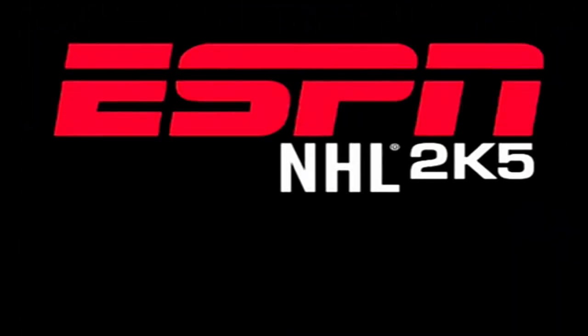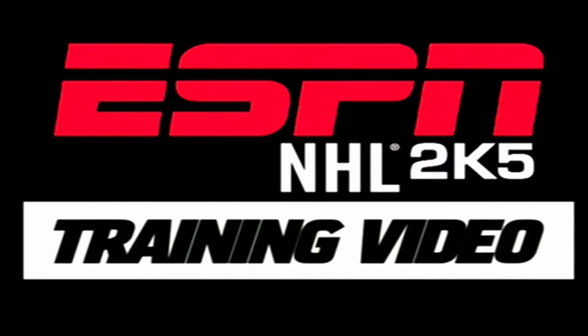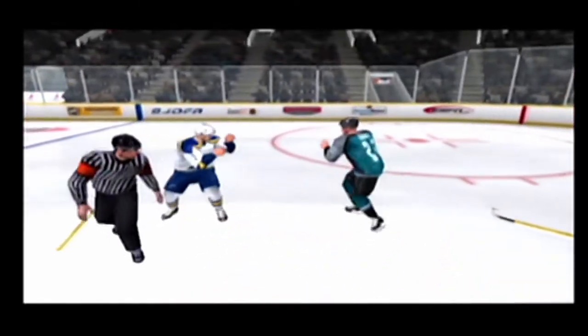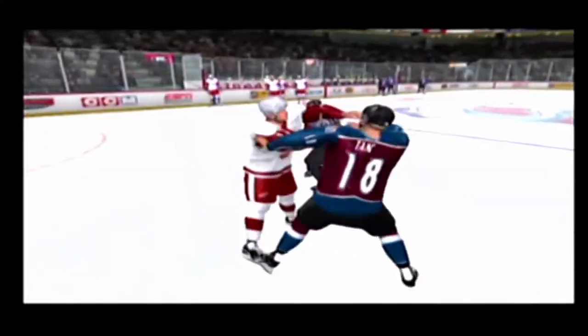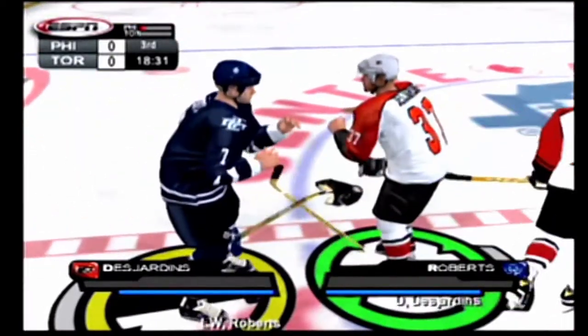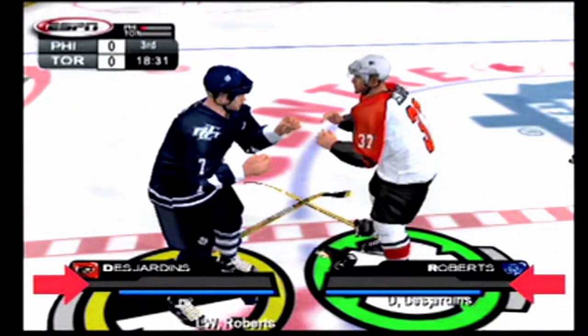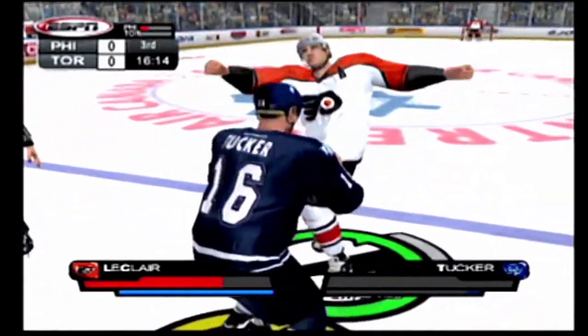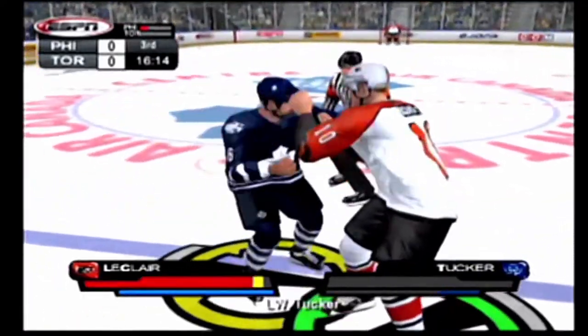With a brand new fighting engine in ESPN NHL 2K5, you've got to learn how to stand up for your team. For the first time in a hockey video game, you have the ability to move your player around freely, back off looking for a better angle, or pull your opponent around the ice. There are two meters at the bottom of the screen. The larger one indicates how much damage the player has taken — it will flash red when a player is close to losing the fight. The smaller meter shows how much stamina the player has, and several punches thrown in succession will really bring the level down.